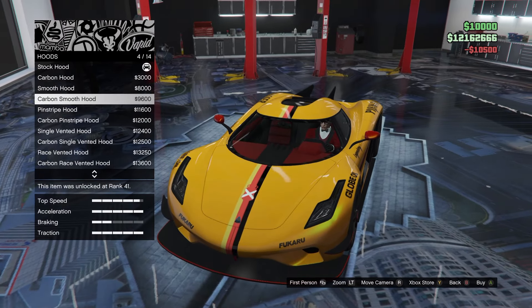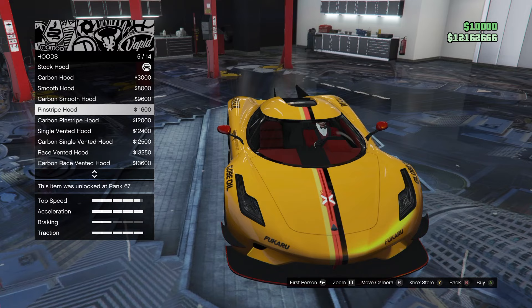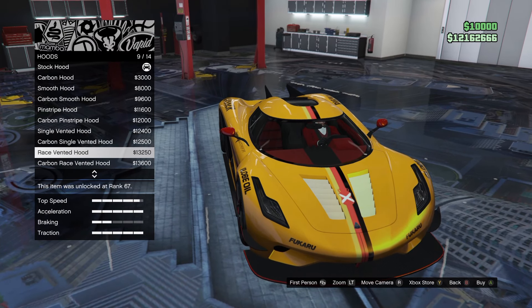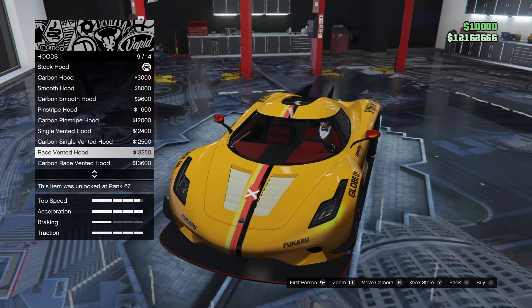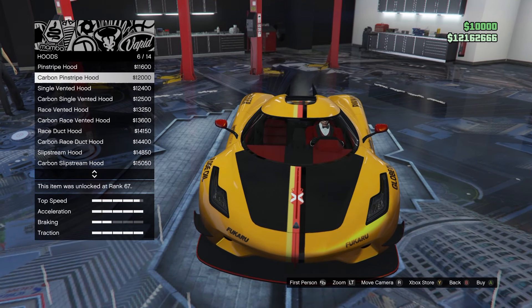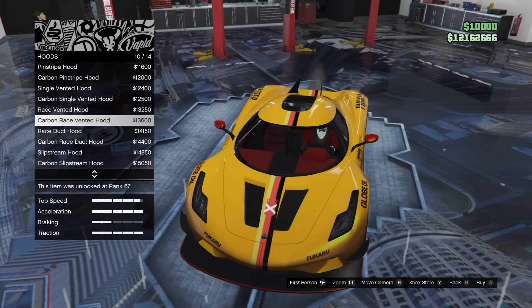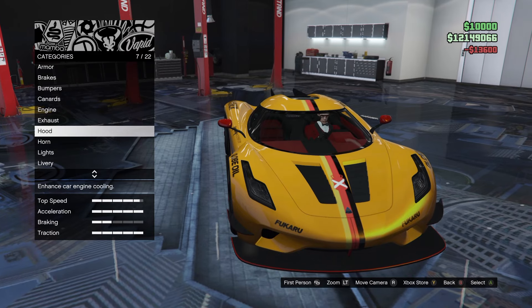Hood — what do we got? Carbon smooth pinstripe hood — no. Single fended hood. Race fended hood — ooh, that looks really cool with the stripe down the middle. I don't like that one. Let's go for the carbon race fended hood — that looks pretty dang cool. Go for that.